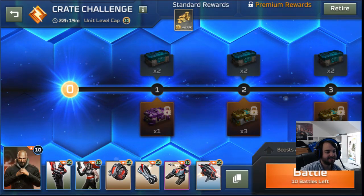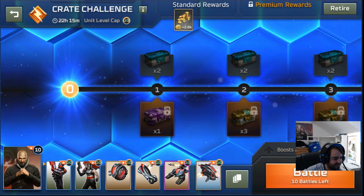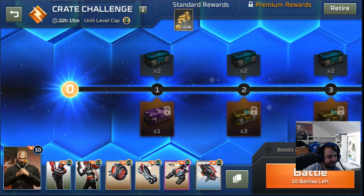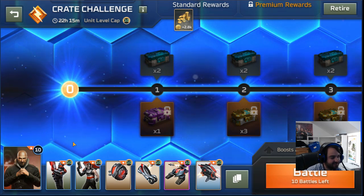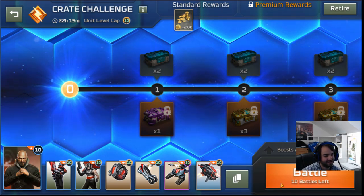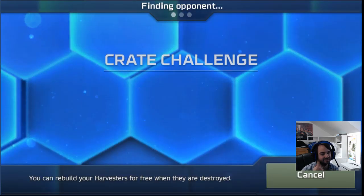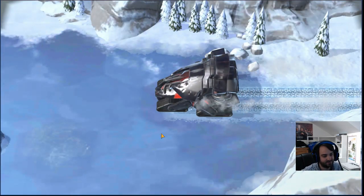All right, here we are with a special edition of crate challenge. Today we're going to be playing a fanatic Kane deck — Kane lives my dudes. The plan is we're going to make an obelisk and fanatic boost it. We're going to try and get fanatics to die near a Kane tower, because Kane tower does actually get boosted by fanatic boost. Once it has plus 65 attack speed, obelisk is actually a decent power. That's what we're going for here.